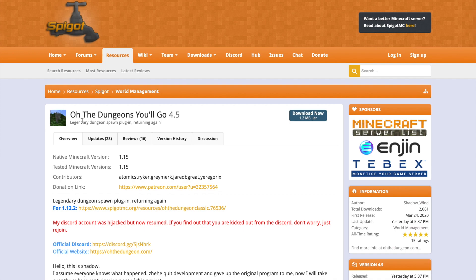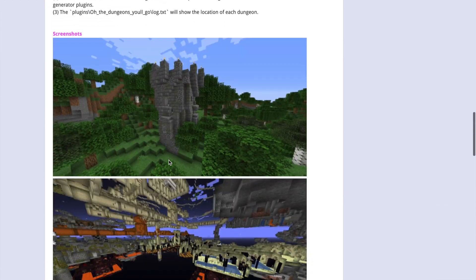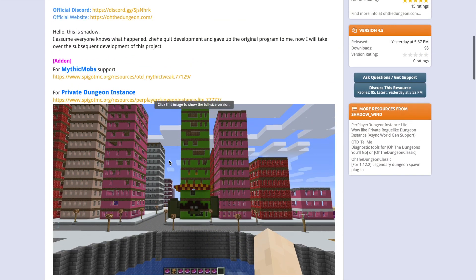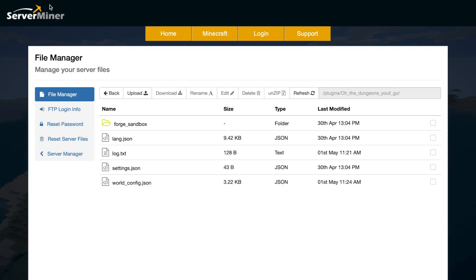If we head over to the Spigot page you can see it is updated to 1.15 and there are some cool pictures of the dungeons. If you have any problems with the plugin you can contact the developer, but if you need a server to host it on check out serverminer.com for the best and cheapest hosting around. That's it for me — subscribe, like, comment, and I'll see you next time.